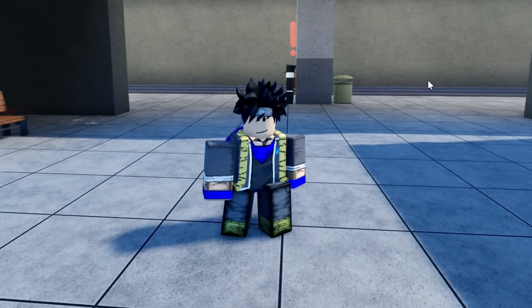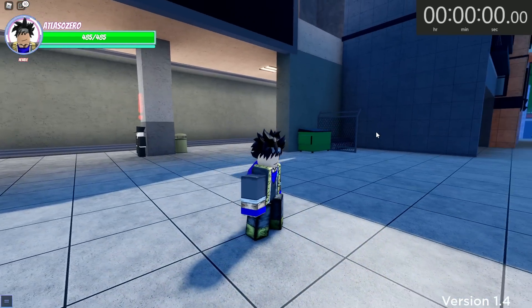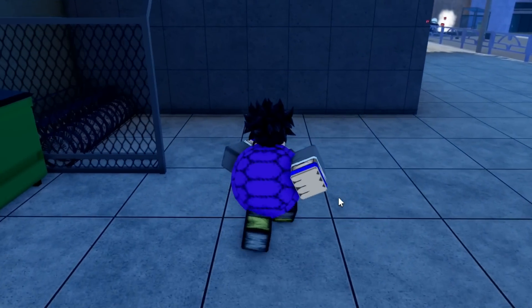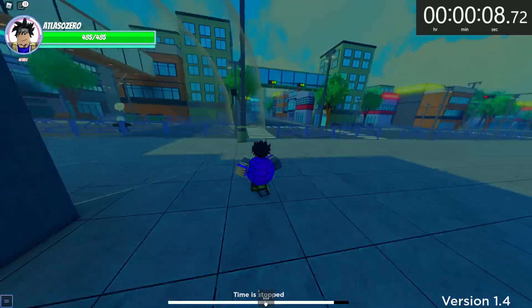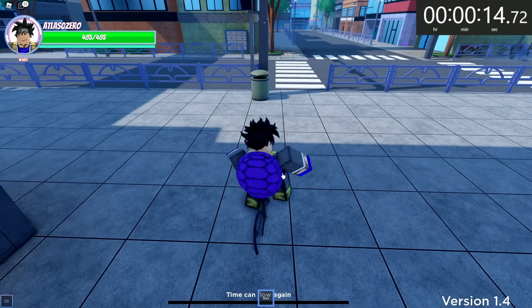Let's start our journey to speedrun Mastered Ultra Instinct Goku. Let's do this. First, we're going to have to get a stand and really a bike more than anything because this is a speedrun. My clock is set to zero right now. Let's go ahead and get this clock started. How fast can we do this? We're about to find out. Let's go buy a bike. I don't have a stand equipped. Oh gosh, time stop — of course we're going to have time stop happen while we're trying to do a speedrun. That is not cool.